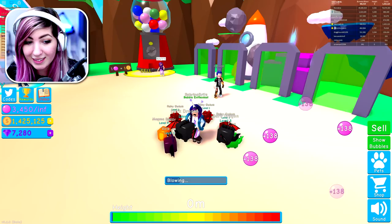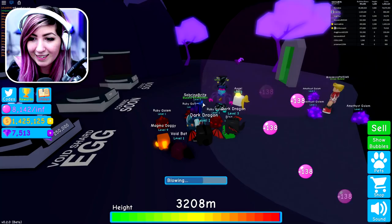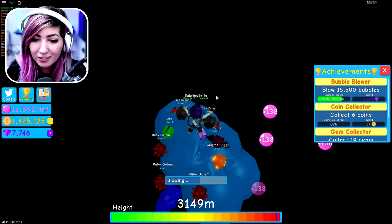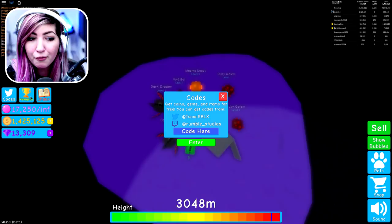So Sabrina and I took two different approaches. She wanted to save her gems and grind the eggs that cost coins so she could get pets that way. But I've been grinding the space pets that cost gems and they have better multipliers for gems. She wanted to save her gems, but I wanted to get it the fastest I could. She wanted to grind the eggs that cost coins, but I've been grinding the space pets that cost gems and they have better multipliers.